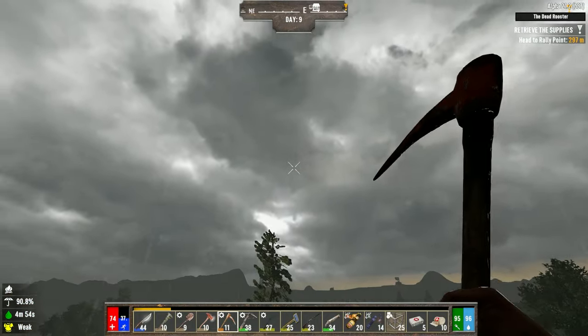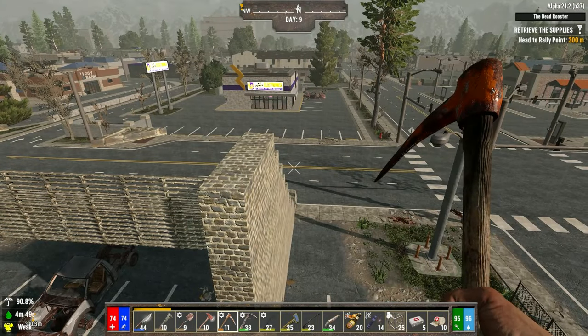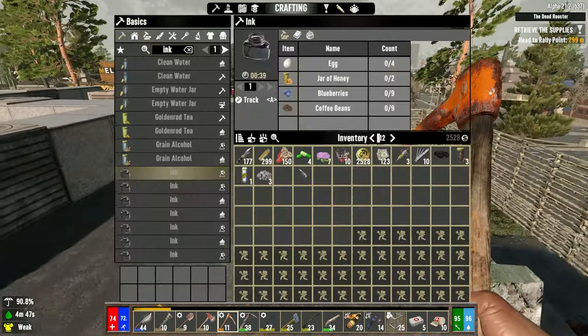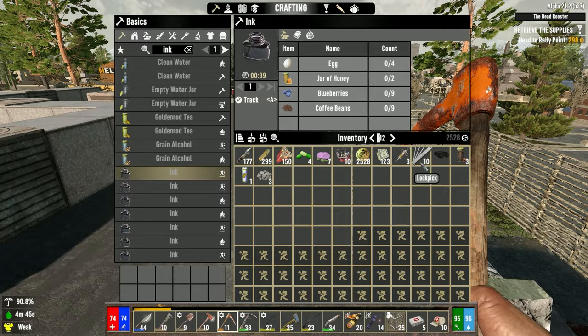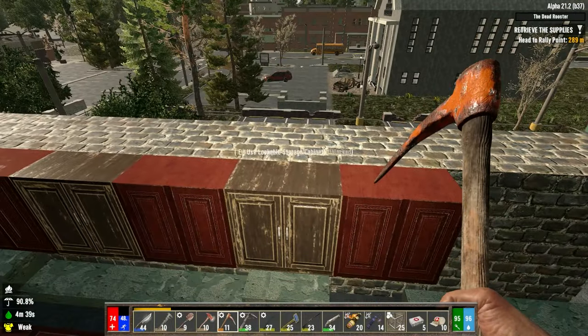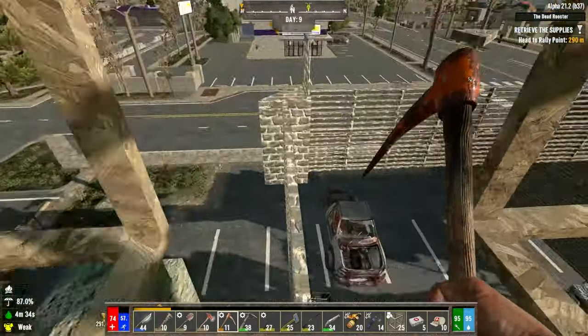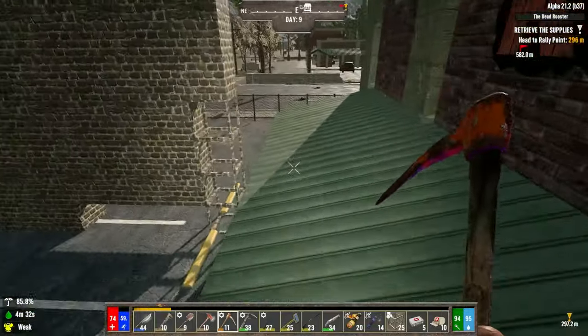We need tomatoes, coffee, plant fibers, blueberries. There are some POIs with them, but most of the ones we're looking for will just be out in the forest area — you're more likely to come across them there. Our inventory is kind of full with 12 slots locked, so we do need to manage that.